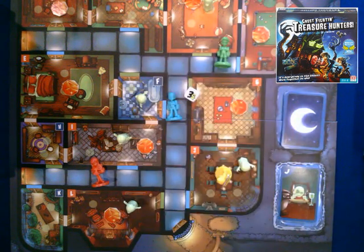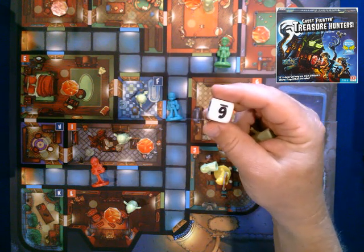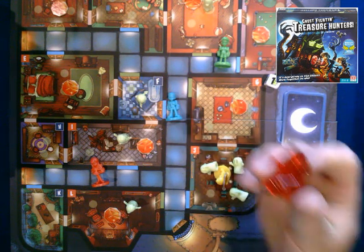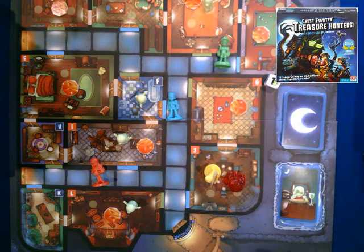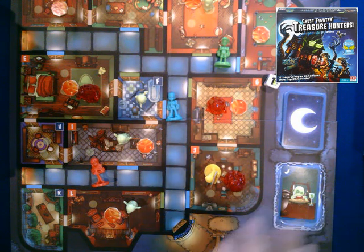Throughout the game, different players go throughout the house trying to get different gems. The whole objective is to get the gems out of the house before it gets too haunted. Each turn, most of the time you're going to add ghosts to the rooms — the only time you don't is if you roll a six. If a room gets three ghosts, you remove them and replace them with a haunt figure. If all six haunt figures are ever out on the table at once, the game is over and you lose.